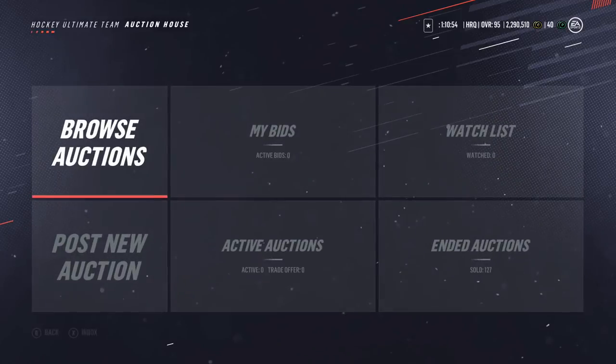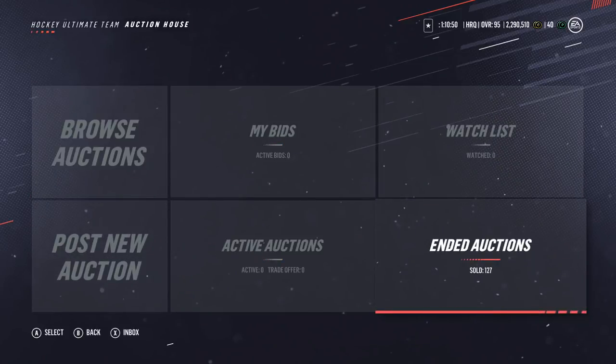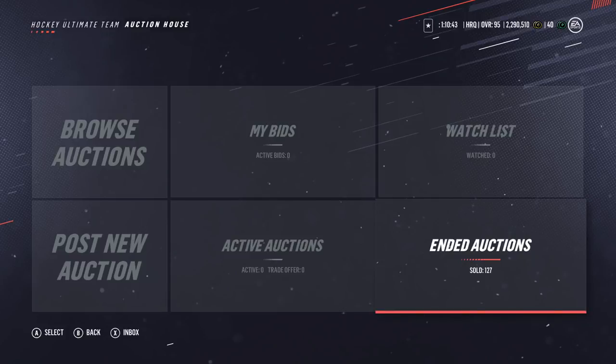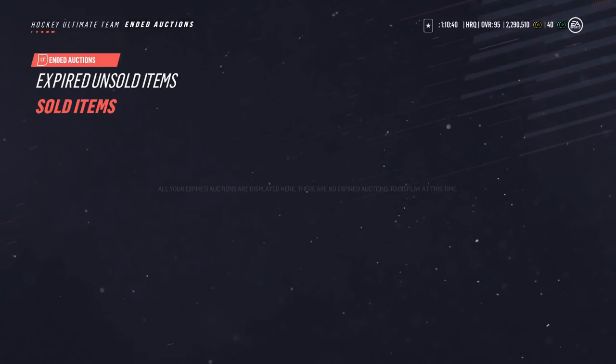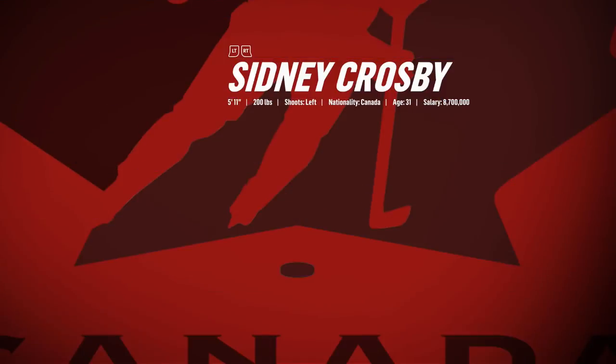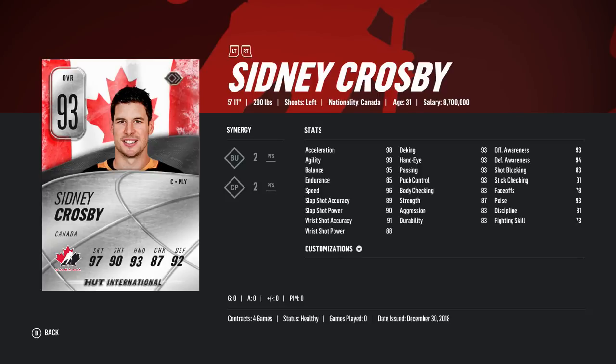I have more coins now — I turned a card into a lot of profit. I was on the market doing the 59th minute method, which dates back probably to NHL 13 or even before. I found this Crosby listed for 699k and bought it immediately — there's no way this card was worth less than 699k. It's a good card overall, BU2 CP2, so I knew I was making my coins back no matter what.